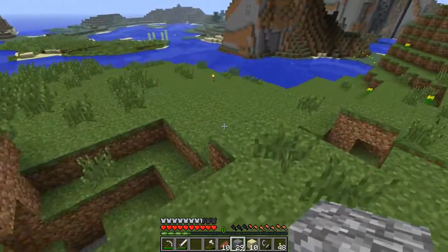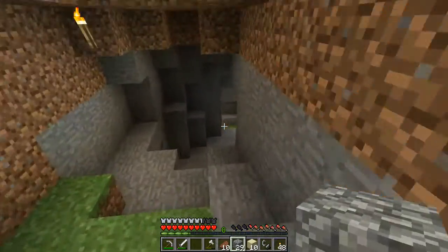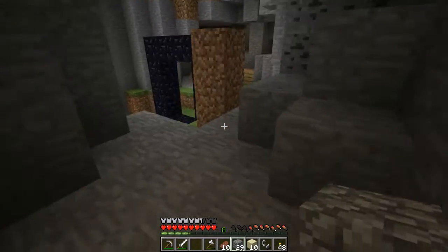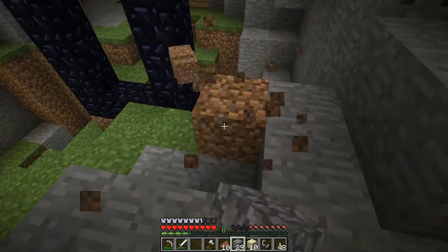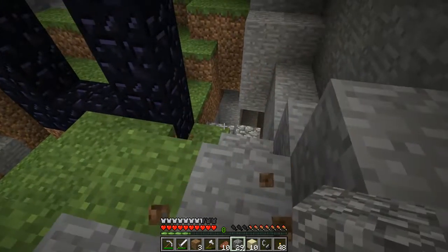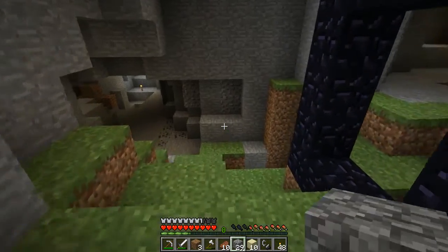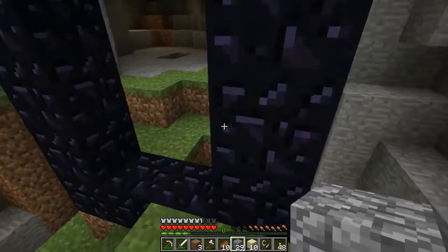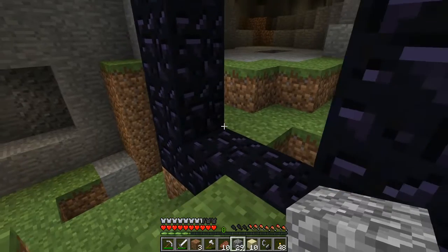So let's head over to our nether portal, which is going to be in our basement — and you can see it right here. Could use a few extra blocks. Probably don't need all this iron stuff with me since I'm just going to end up losing it, but we're going to go anyway. I don't even have a bow to kill ghasts, but we're just going to go in.